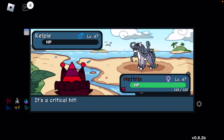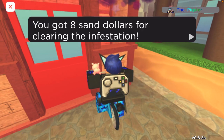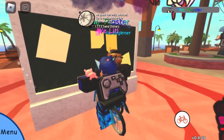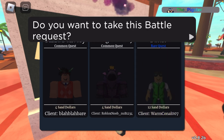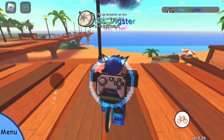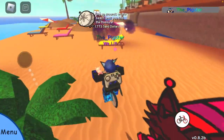Let me show you how to reroll quests — it's very simple. Go to the quest board, and if you don't like any of the options, just pick one, even if it's the battle one, and keep doing this over and over again until you find a quest that suits you best.